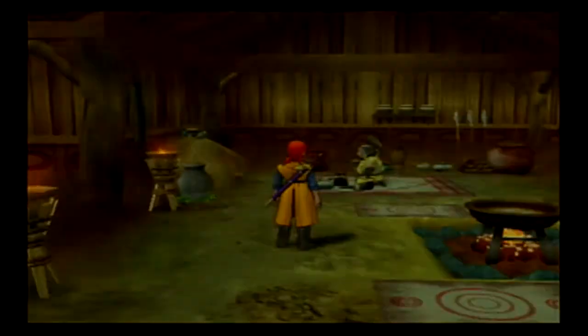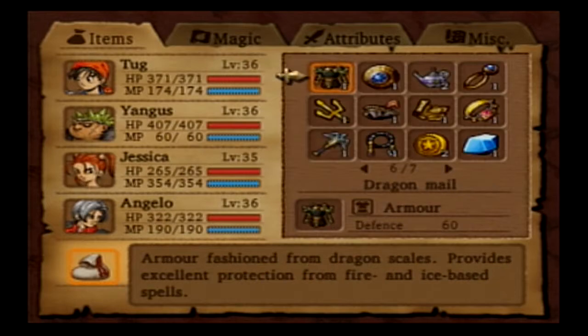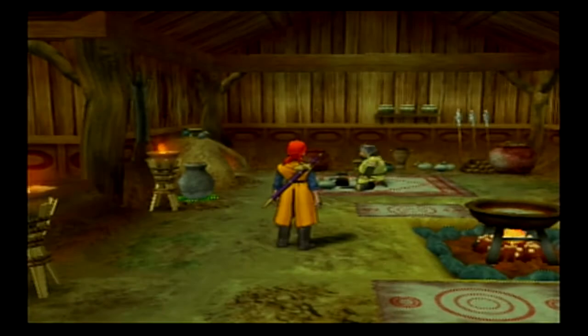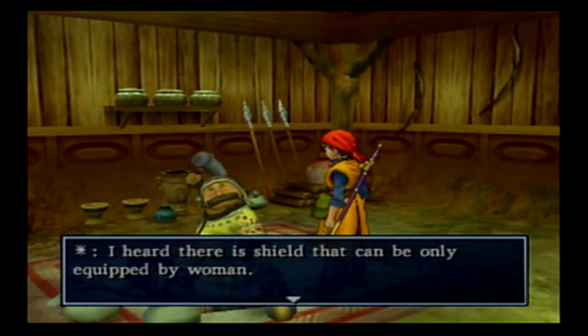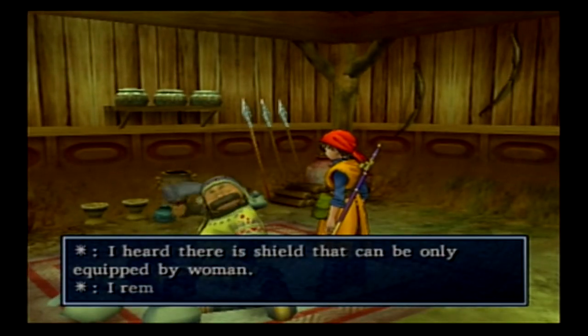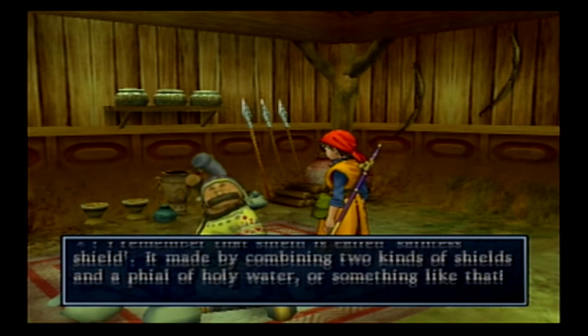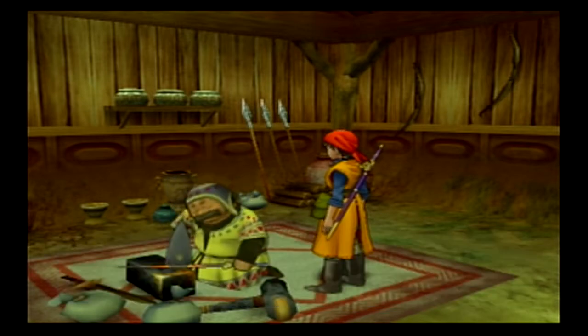What do we have in terms of mini metals? We got the Aurichalcum — we now have two. I still think we need quite a few more before we can actually do anything there. I heard there's a shield that can only be equipped by a woman, called the Saint's Shield. You combine two kinds of shields and a vial of holy water. So, two shields plus holy water.